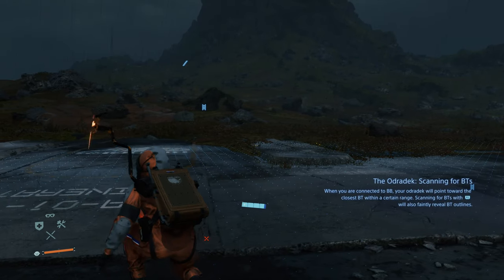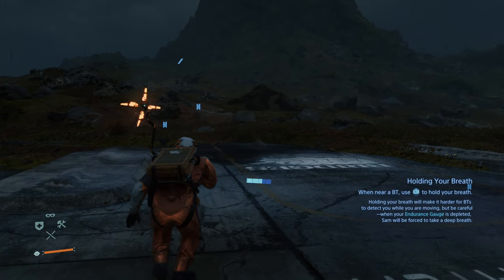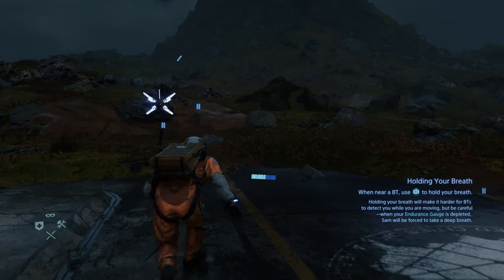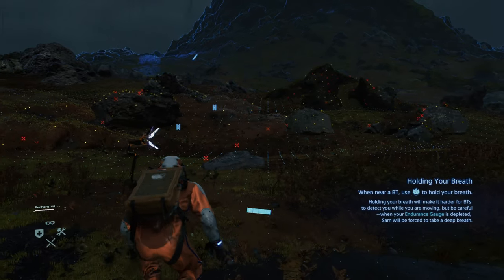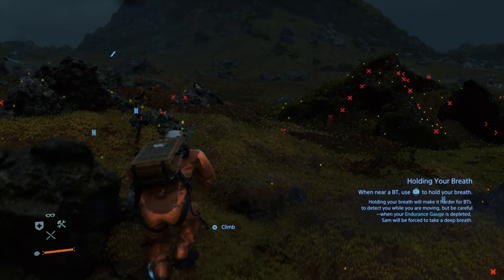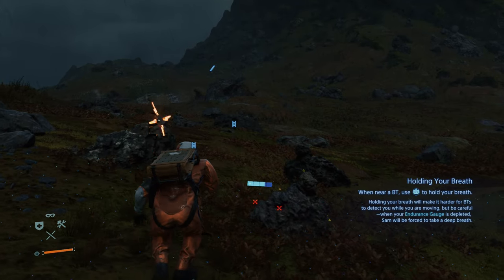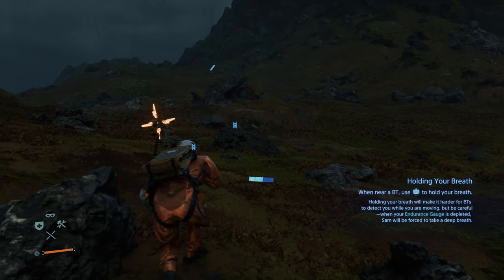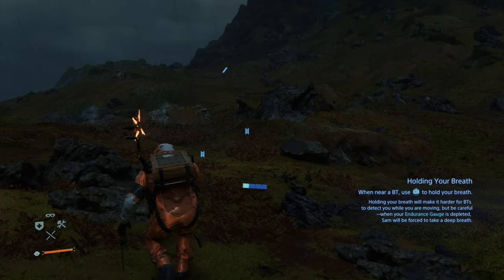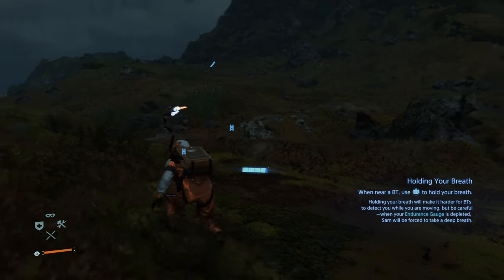The way the Odradek works — which is the sensor on your shoulder — is when it turns orange, that means a BT is very close to you. The Odradek will always point in the general direction of where the nearest BT is. So when you notice it searching around, it is pointing towards BTs. When it turns orange and starts whirring really fast, that means there is a BT very close by. You can either sit still and scan to see exactly where the BT is, or hold your breath and try to move away.